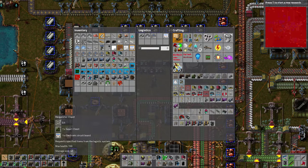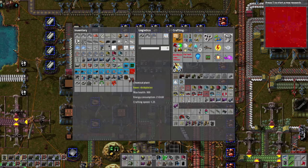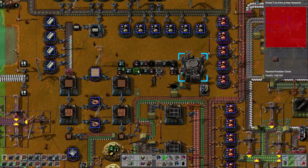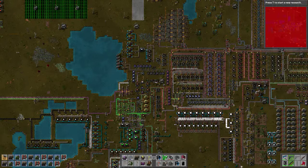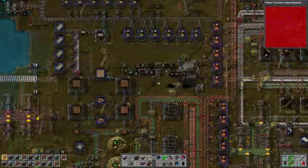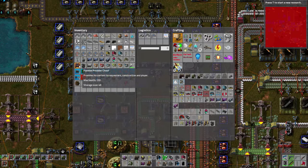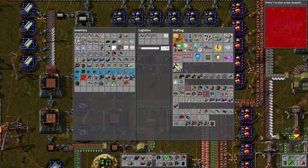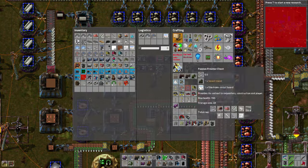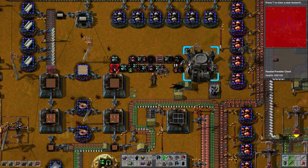We're going to have a bunch of passive provider chests providing lead to the guys down there - the ones at the bottom of the furnace line. They're going to provide lead via requester chests, and that's not my preferred way of doing it because it's going to require a lot of lead. Let's make some more chests. Perfect.